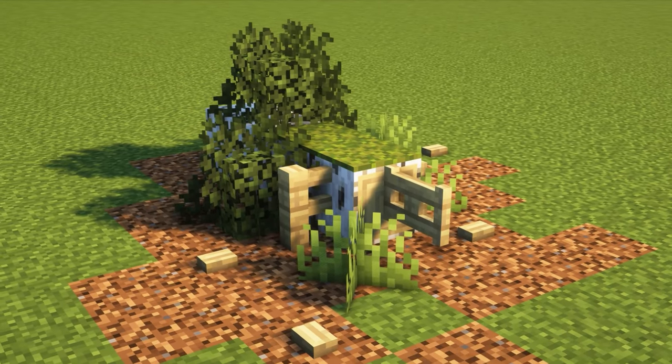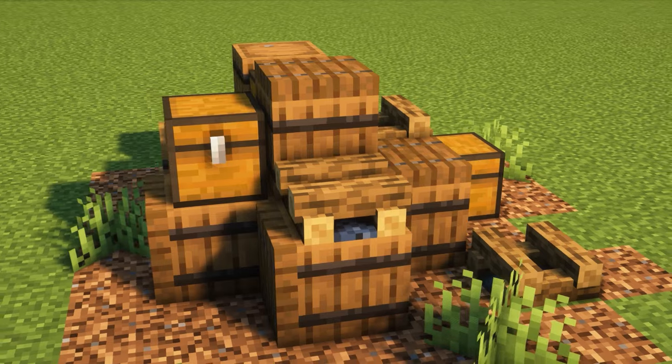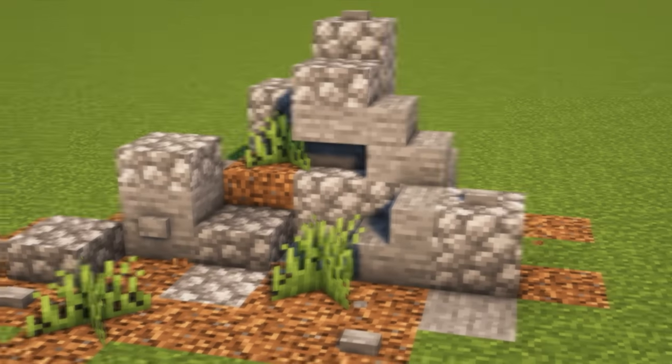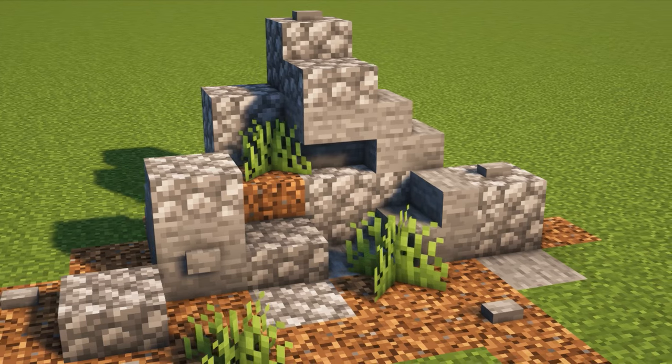Try adding something like this storage pile - not only does this look really cool, it's also an immersive way to have some bulk storage and an aesthetically pleasing way to cover up your chest monsters. Adding pearls of stone is a great organic way to detail your world and wouldn't look out of place near your mine area - to be honest, things like this would look good anywhere.